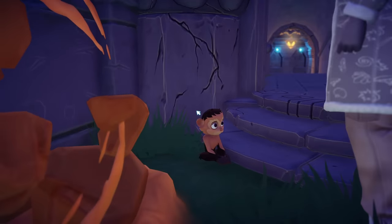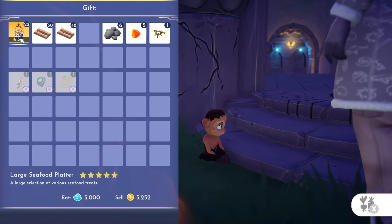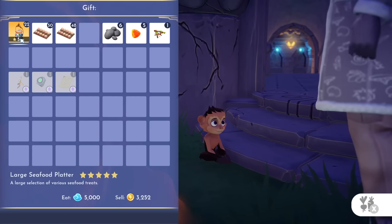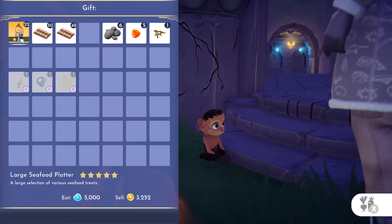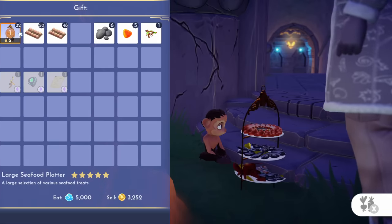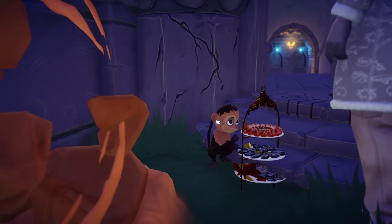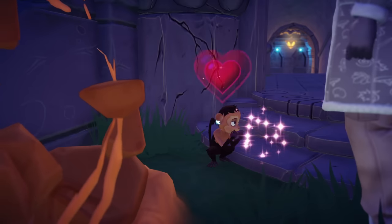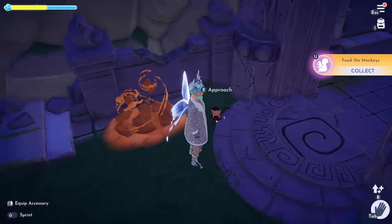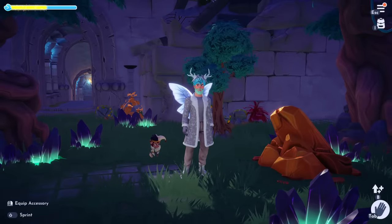Once it says 'approach,' they love five-star meals. There's also a lot of word about banana pies going around, but you can feed them any five-star meal — that's the best way. I'm going to give him this large seafood platter and he's absolutely going to love it. There you go, little guy — eat up! And that is how you tame all three companions. He already gave me a crystal!